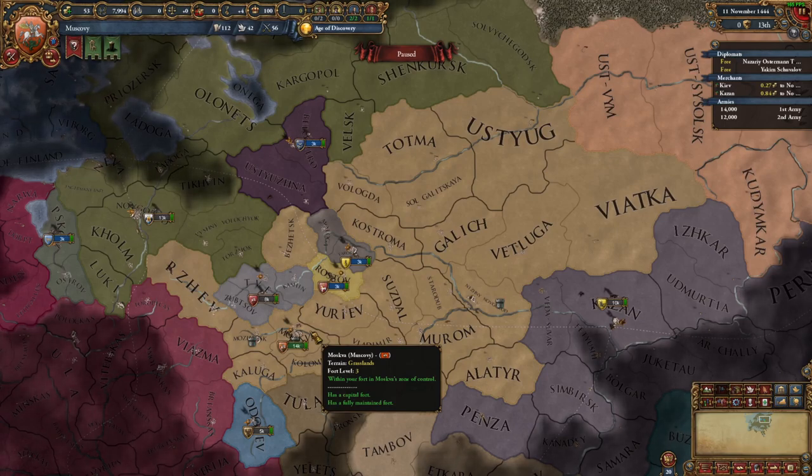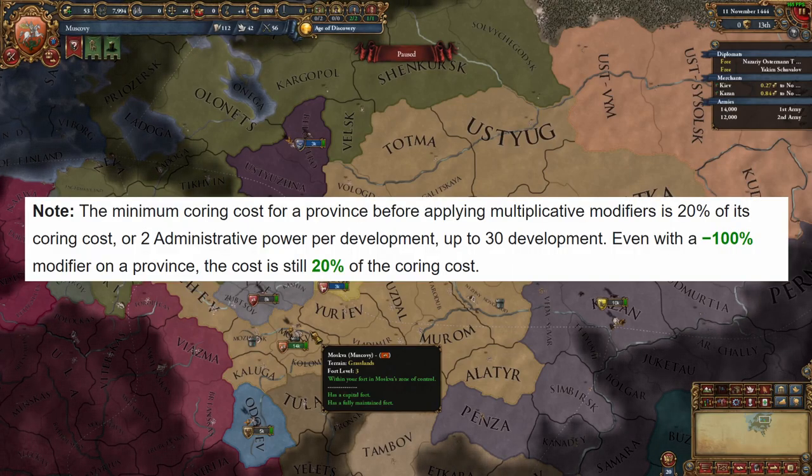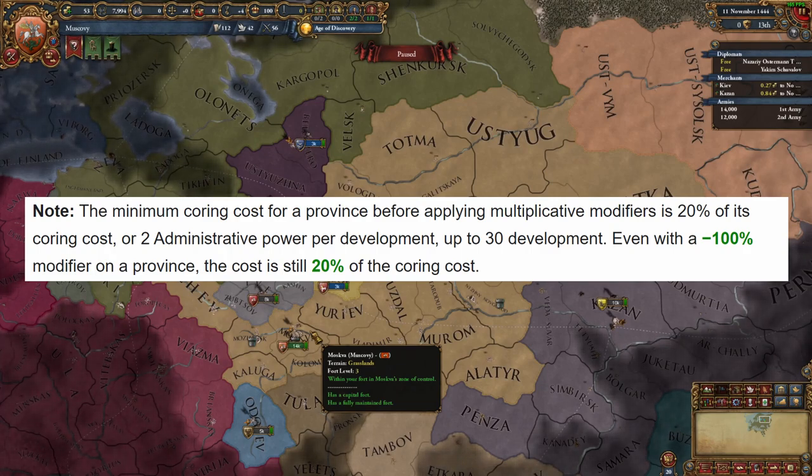Since then, quite a few things have changed in the game. One of them being, of course, that CCR is now capped at 80%. There's no point getting more than 80% CCR, since the cap is, well, 80. So once that 80% is achieved through whatever method, any other CCR above that is wasted.